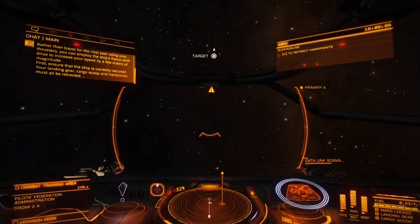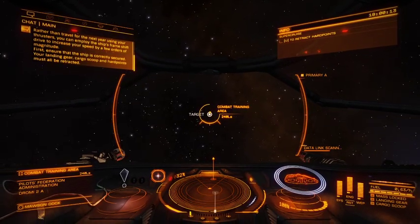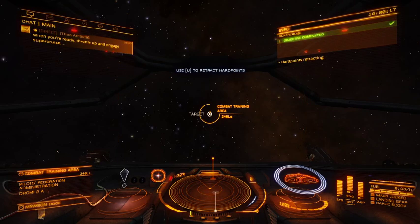First, ensure that the ship is correctly secured. Your landing gear, cargo scoop, and hardpoints must all be retracted. When you're ready, throttle up and engage supercruise.